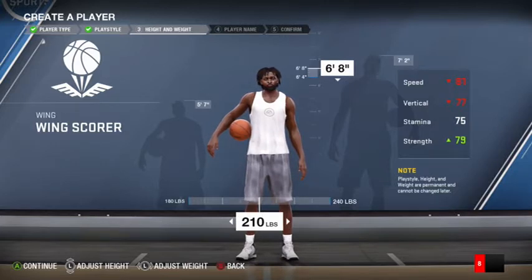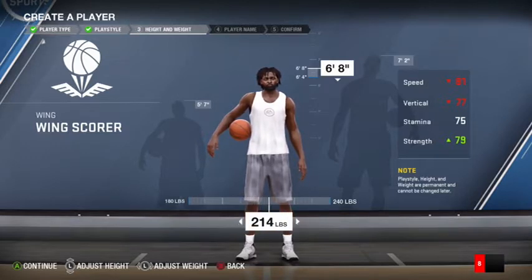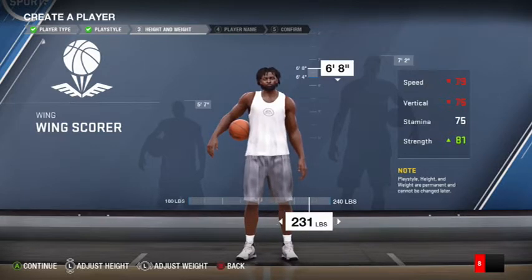I want to go 6'8" with Wing Score because I want to be like LeBron. At that height you get speed 81, vertical 77, strength 79. Let's bring him down and make him skinny — strength goes down, vertical really doesn't change much but speed does go up. If we go to 250 lbs we get 80 speed, 80 strength, 76 vertical, which isn't bad, but you need a high vertical or you'll get blocked a lot.